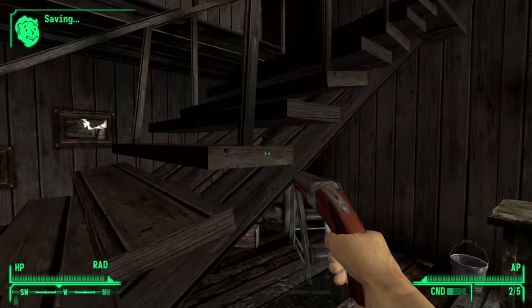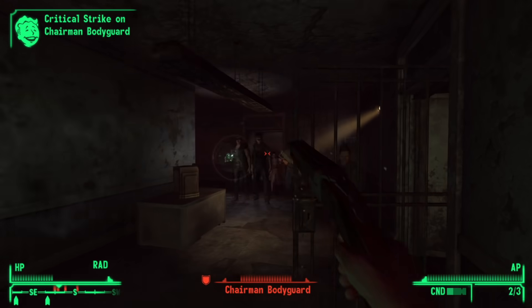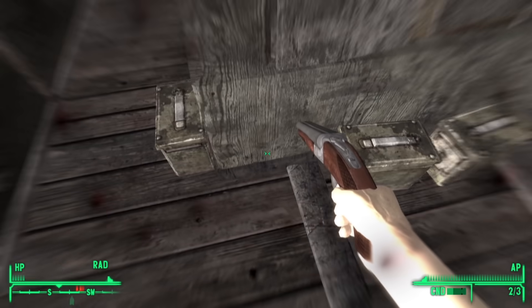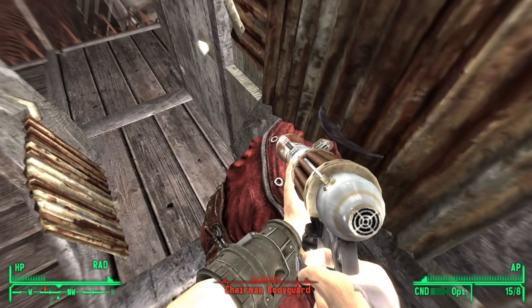I checked out a few of the other doors in the casino to see where they lead. One goes to the inside of a cabin, another goes to the inside of a different cabin, one's locked, and the other goes back to everyone's favorite misty hell — the Sierra Madre Casino. A door there placed me in the Big Empty where conveniently Father Elijah's laser rifle was waiting to give me the upper hand against the chairman.